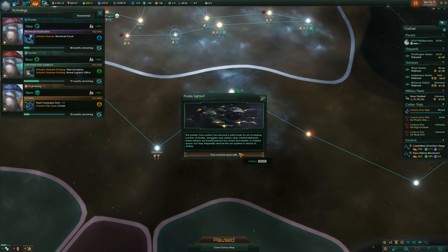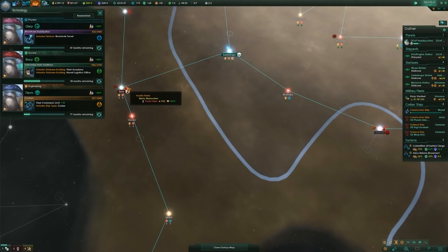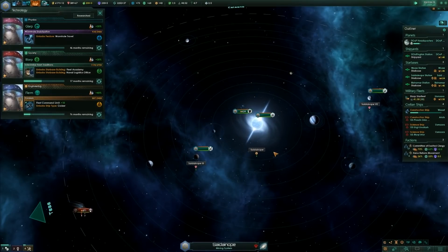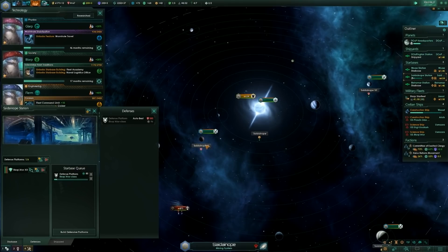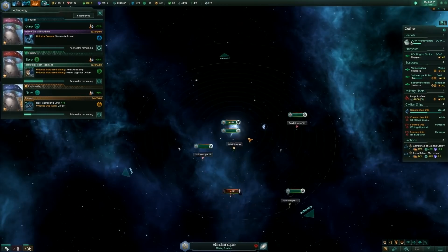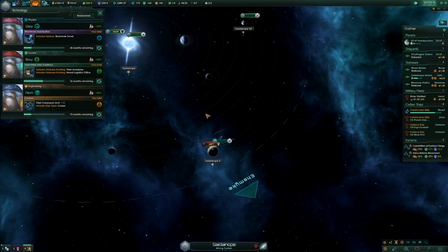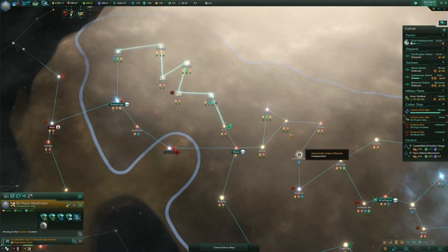Pirates! I've got a military station there — they're not getting through that. But that system doesn't have any defense platforms on it. Are they just going to pass through? They're just going to walk right through the system. I don't have weapons with long enough range to engage them. They can't exit the system other than the way they came in, I don't think — so they're just going to blow stuff up. I'm going to have to rebuild over there.